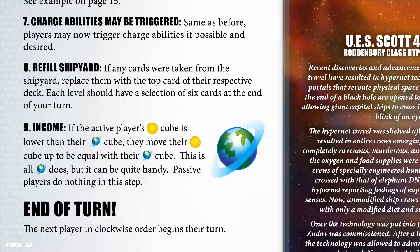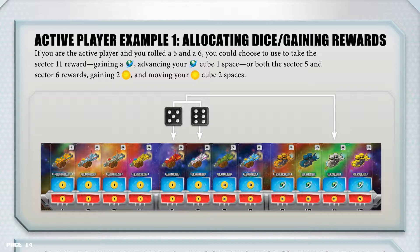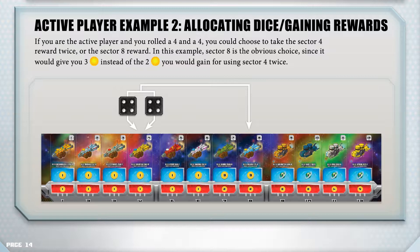Active player example 1 — allocating dice, gaining rewards. If you are the active player and you rolled a 5 and a 6, you could choose to take the sector 11 reward, gaining an income and advancing your income cube 1 space. Or both the sector 5 and sector 6 rewards, gaining 2 credits and moving your credits cube 2 spaces. Active player example 2: if you are the active player and you roll a 4 and a 4, you could choose to take the sector 4 reward twice, or the sector 8 reward. In this example, sector 8 is the obvious choice since it would give you 3 credits instead of the 2 credits you would gain for using sector 4 twice.